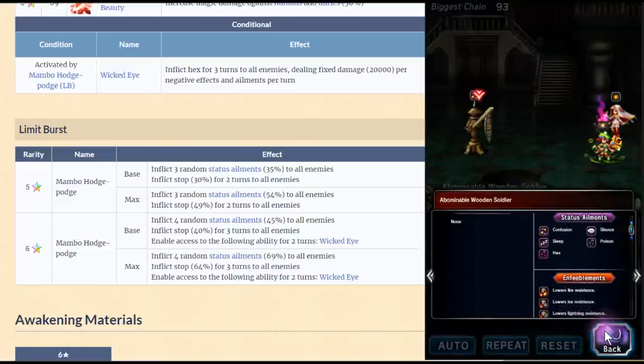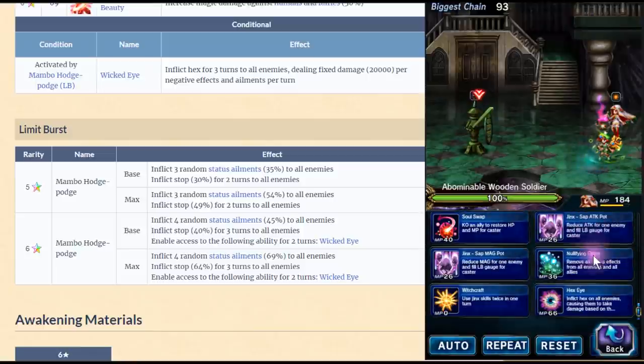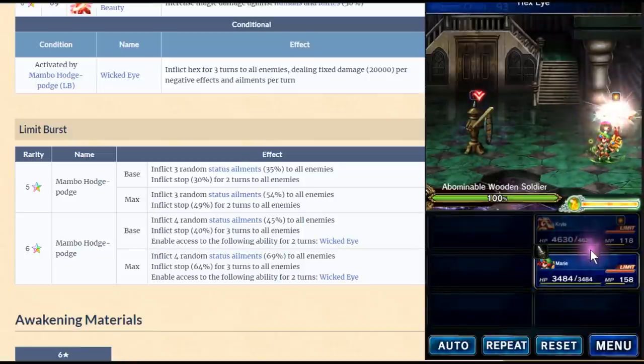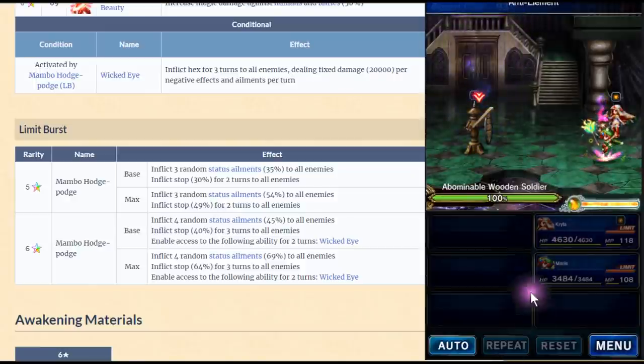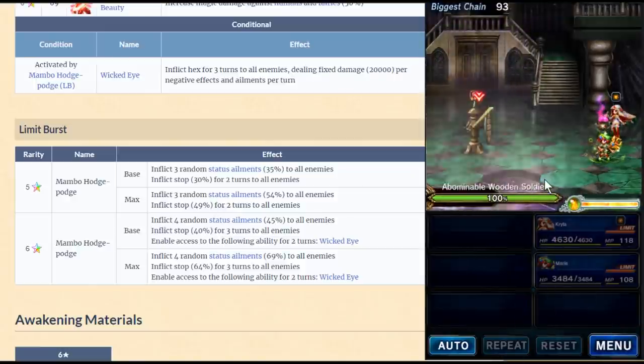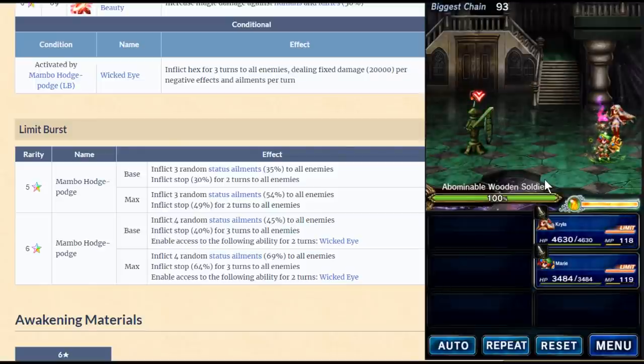Basically you do 240k every turn. However guys, if you cast Hex Eye on top of it, it overwrites everything. So 240k last turn — boom — now it's 90k.